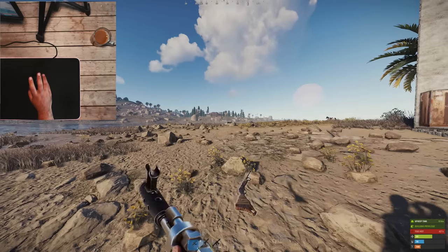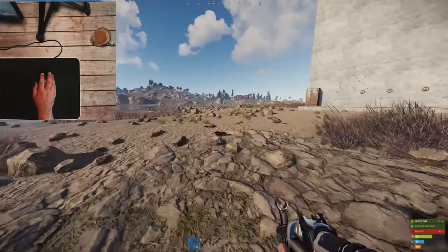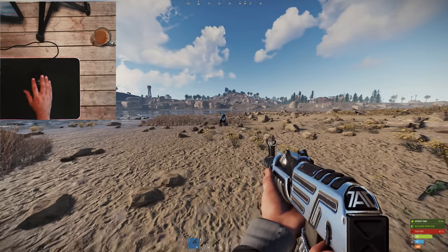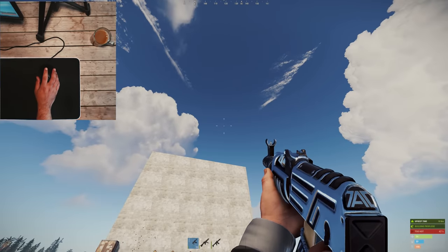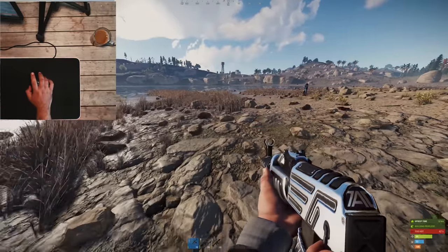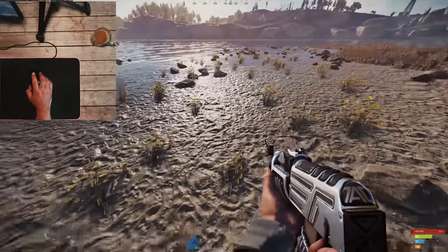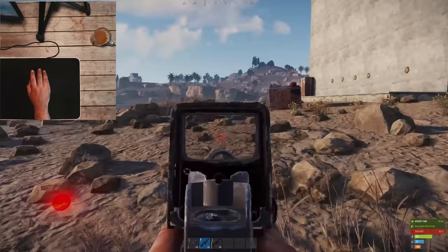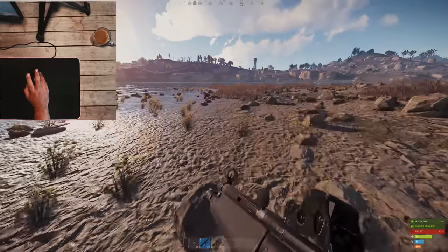The big changes we're looking at are probably these. Apparently there are also directional hit markers. Let's see if I can spawn in a scientist and anger him. Apparently there were damage markers — am I just not seeing damage markers? Oh wait, I can actually win gunfights now.